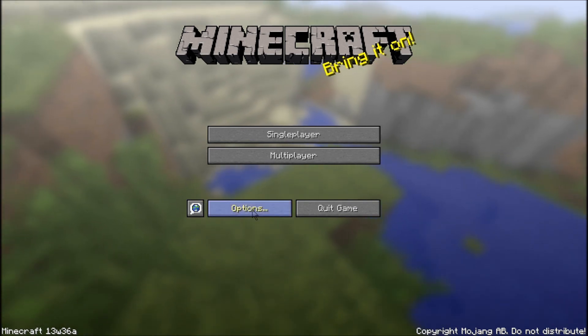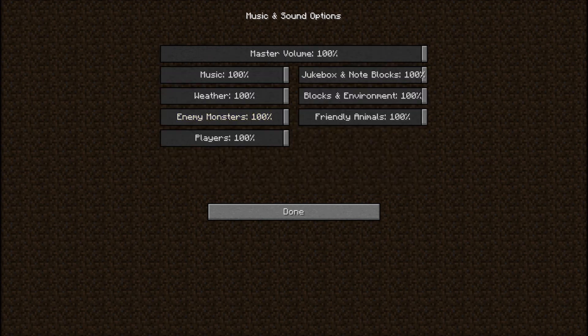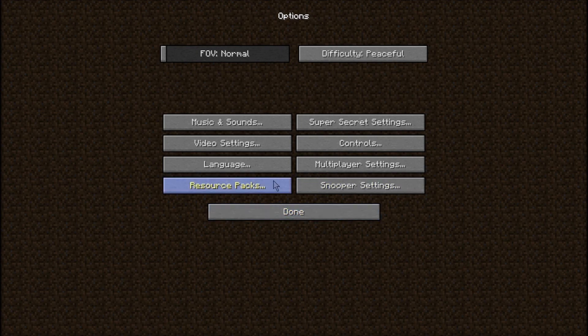We're gonna go ahead and start with something a little different. Usually we just jump into the game, but this time they're changing the options. They're making the option menus a little more easy to manipulate. You've got all these different sliders now, it's phenomenal. We're just gonna go ahead and turn the music off, because I don't usually use the music. So that's music and sound.